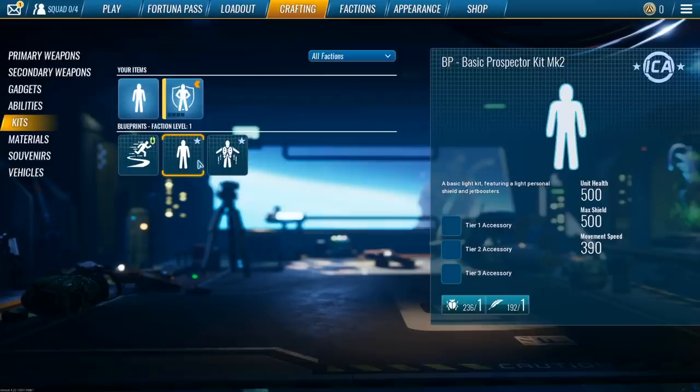You can get jet packs, jump packs, double jumps, boosted jumps, ground pounds, teleport dodging, and more.